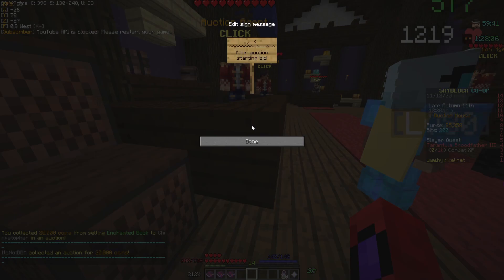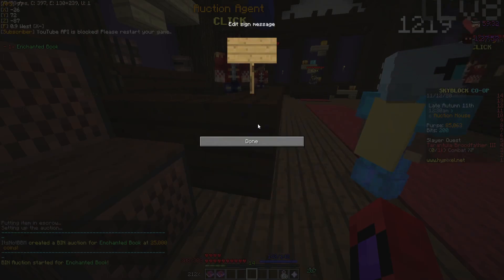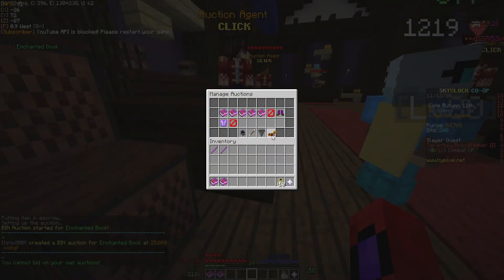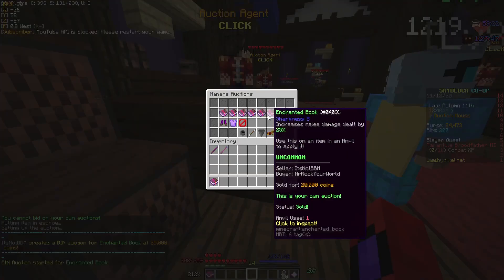You want to have the lowest price you can get. Put that in — 25,000 for each and every book. I usually do 20,000, but the more you do this the more people will catch on.